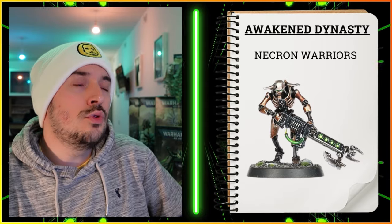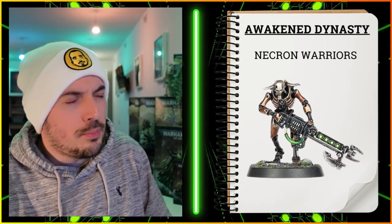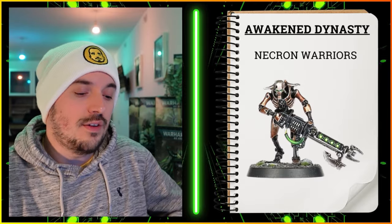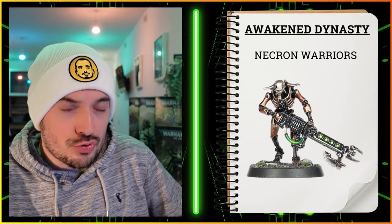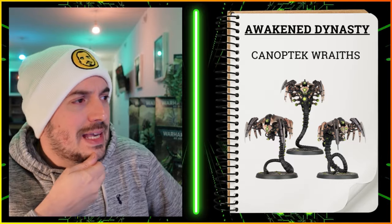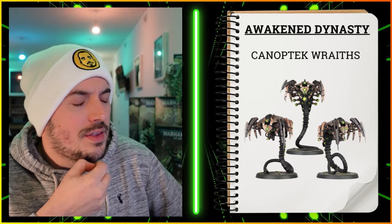Don't forget to add the Assault keyword to your Warriors using the Protocol of Sudden Storm — you can then advance and still fire, getting your 20-man brick into better positions with the Gauss Reapers. Each model is OC2, which is nice. Next we've got Wraiths again — with a Technomancer they're getting a plus one to their hit rolls, now hitting on threes. I think the Canoptek Court is a better option for Wraiths, but if you like the Index detachment they still work fine.